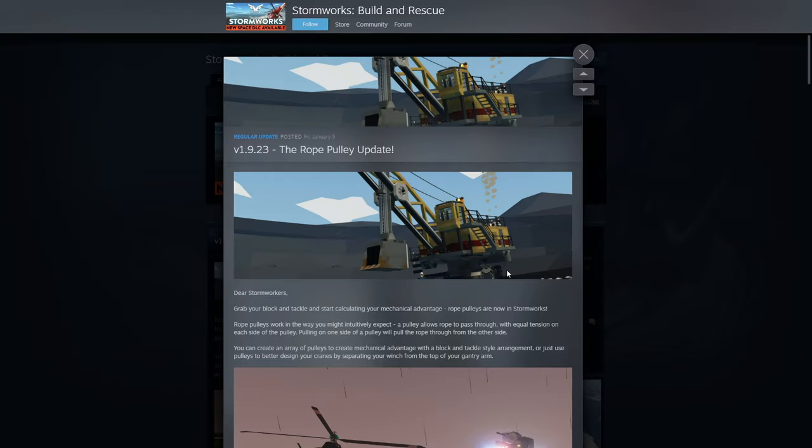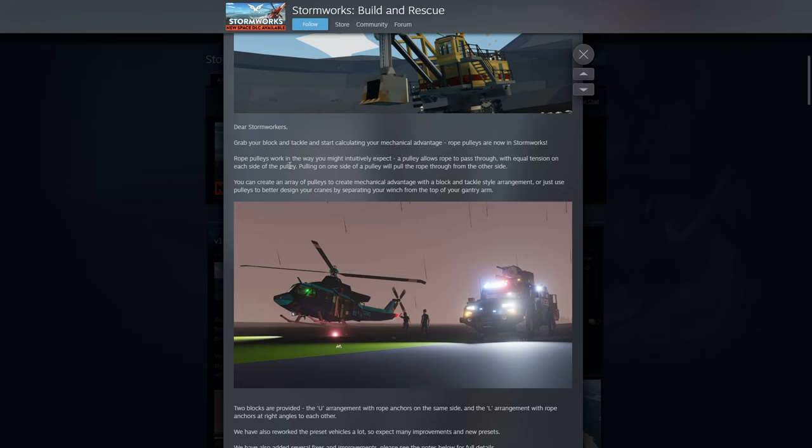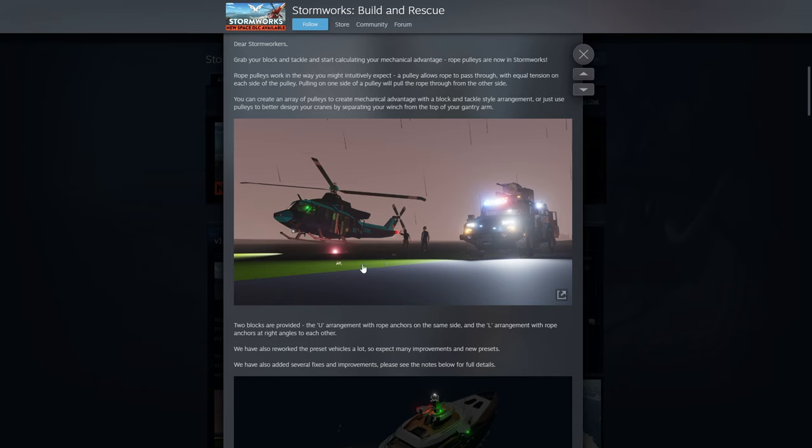Alright, so we got the rope pulley update. 'Dear storm workers, grab your block and tackle and start calculating your mechanical advantage. Rope pulleys are now in Stormworks. A pulley allows rope to pass through with equal tension on each side. Pulling one side pulls the rope through the other. You can create an array of pulleys for a mechanical advantage with block and tackle style arrangement, or use pulleys to better design your cranes and separate your winch from the top of your gantry arm.'